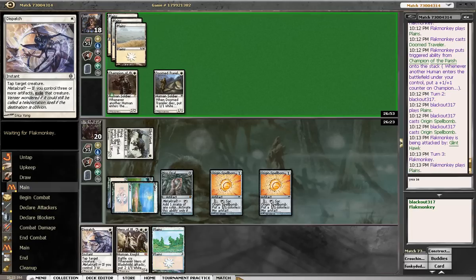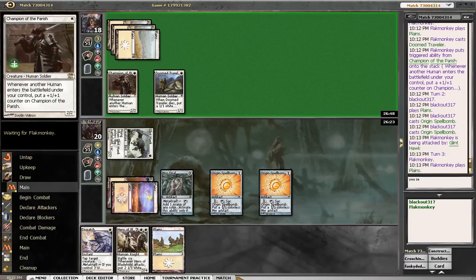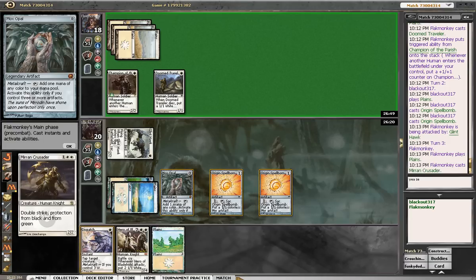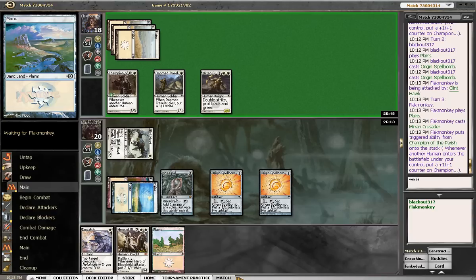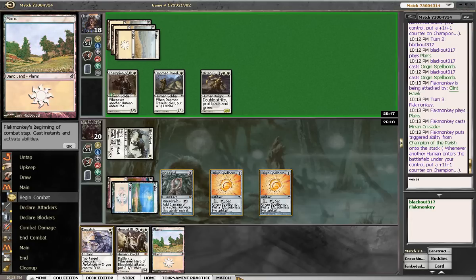We really need to dispatch him here. Okay, it does have double strike, which is pretty annoying. Let that resolve — that makes it a 3-3.